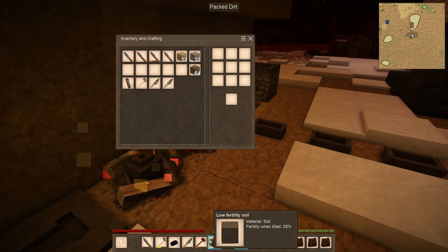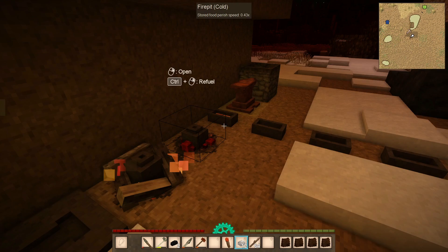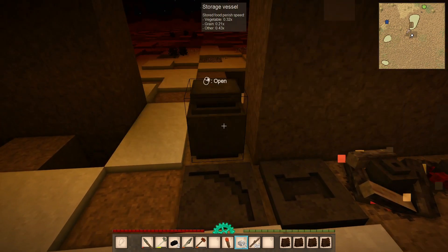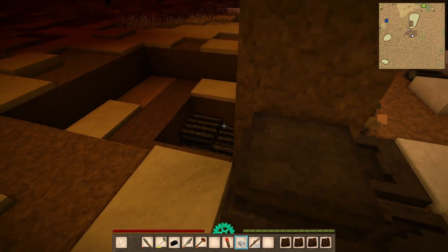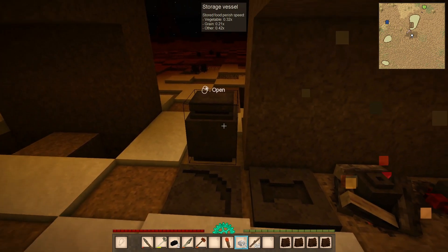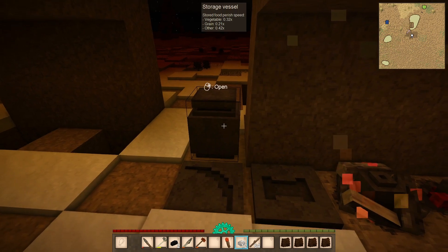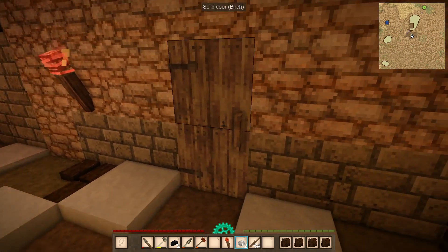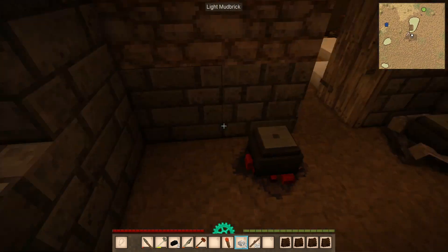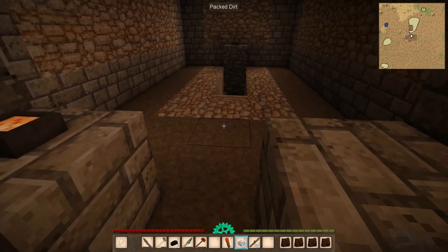I've got some quartz - let's make some glass with that! I did learn the recipe for it. I'm going to keep the low fertility soil in here so I can build over this again in the future. I also need to replace the storage vessel with a chest - that's actually the last storage vessel. I did a little bit of moving too, and now the cellar is looking really good. Let's go down there real quick while we wait for that to heat up.